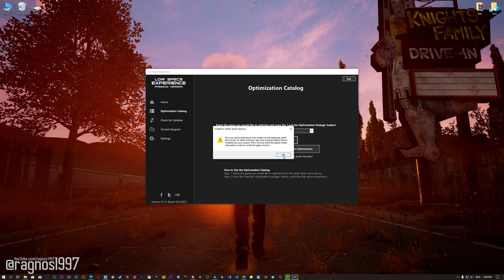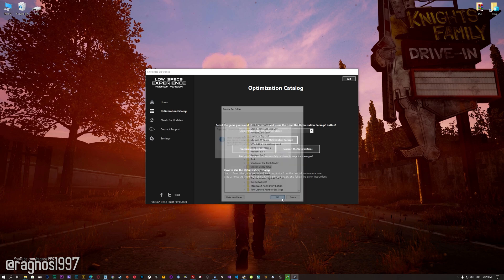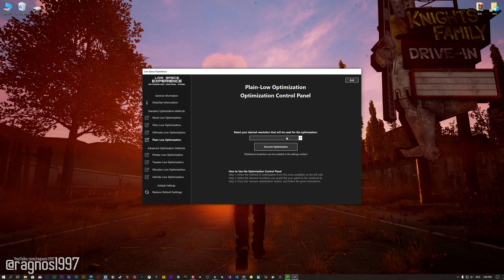Now, if the Low Specs Experience does not automatically detect the game version, simply select the game installation directory, press OK, and the optimization control panel will load. When the optimization control panel loads, simply select the method of optimization and the resolution you would like to render your game at.